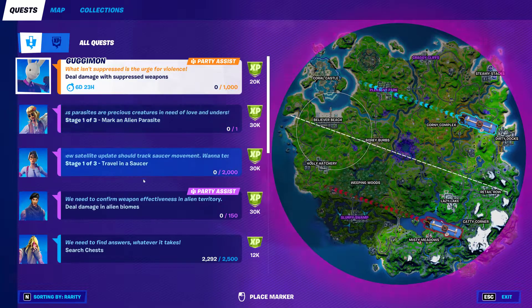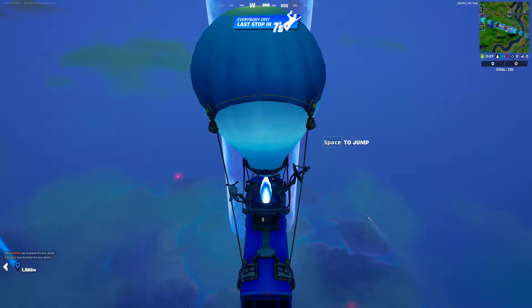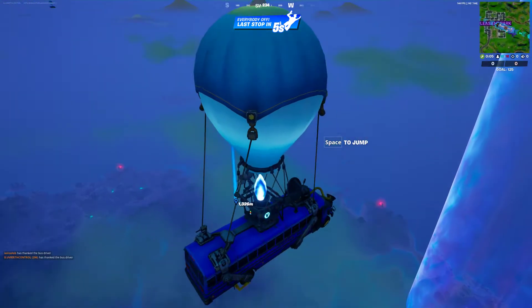The first thing I need to do is deal damage in an alien biome. Alien biomes are just those big old shells — you can either find the alien nanites or you can go to them. Holly Hatchery is the best place to go. So make sure you thank that bus driver and let's fly.